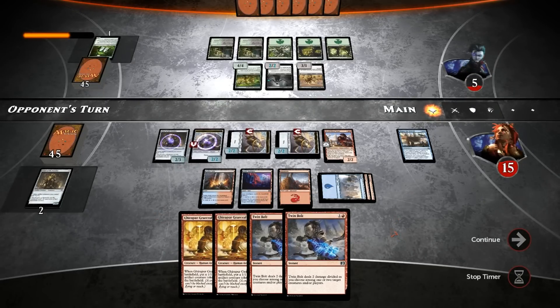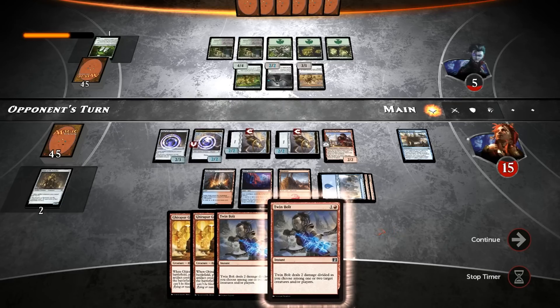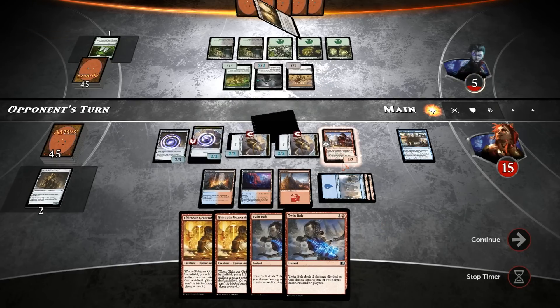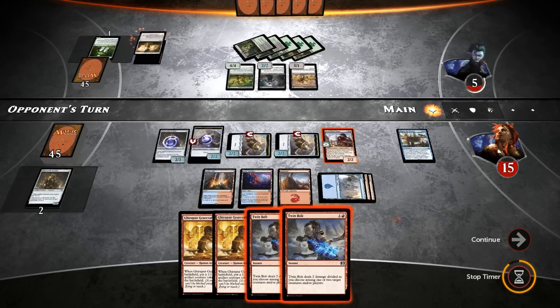See what happens with the Spy Network. Opponent's at five. I don't think we need to play more creatures at this point — simply playing land and passing is good. We also have the Piant Kieran activation, so we can block, use Piant Kieran to deal two to our opponent, and then Twinbolt will kill him unless he gains life in some way, which I don't think is very likely. I'll just block with the Thopter, activate Piant Kieran, and then win on our turn.